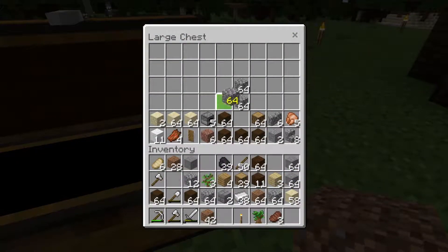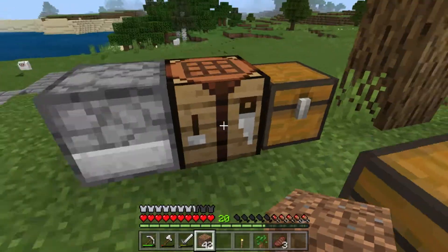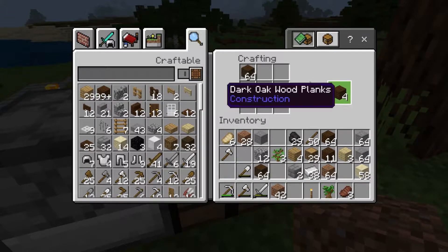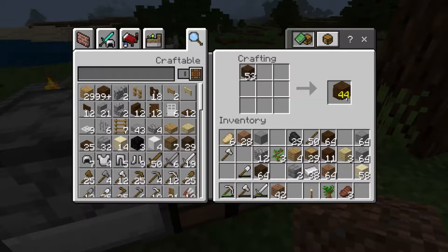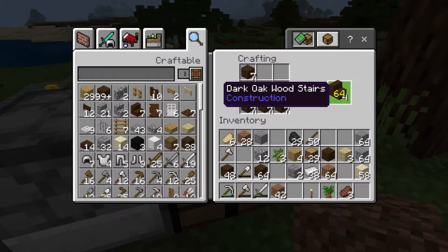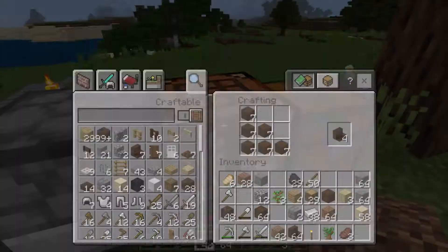I've been gathering stone, cobblestone, and wood to work on these projects — cobblestone for the walkway and wood for the roof. I feel I'm going with the wrong color wood but I'm just going to stick with it. Let's go ahead and get a couple stacks of these going.